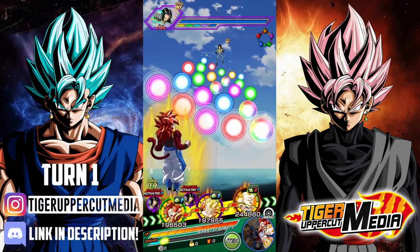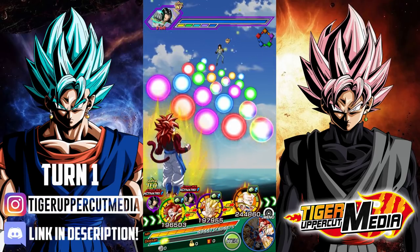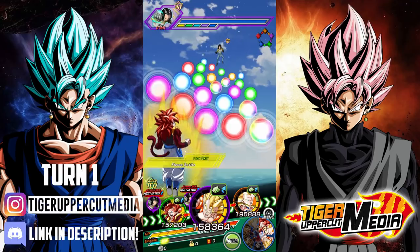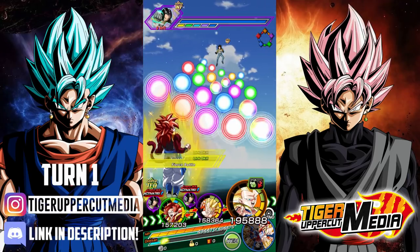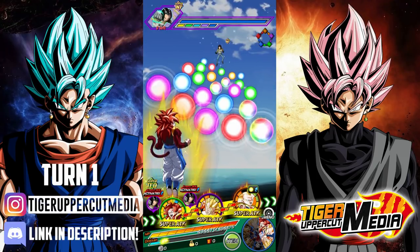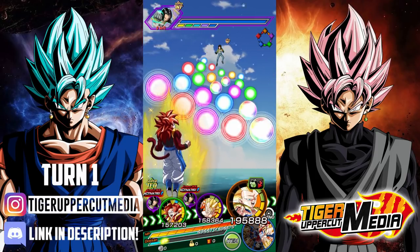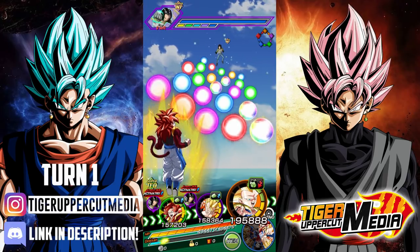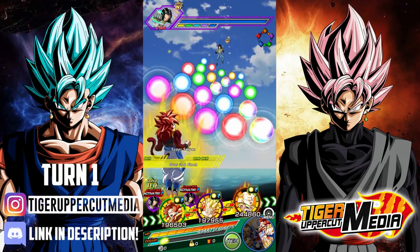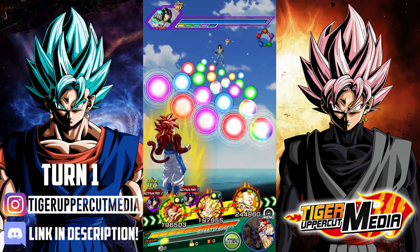So in this first rotation, we have Super Saiyan 4 Gogeta, Int Gogeta, and Physical Super Saiyan 3 Gotenks. For the sake of simplicity, let's call the spot that Super Saiyan 4 Gogeta is in slot 1, this is slot 2, and we'll call this one slot 3. Slot 1 and slot 2 are considered the main rotation slots — the characters in these two slots will stay together and come back every other turn. Slot 3, which Super Saiyan 3 Gotenks is currently in, is the floater slot. The character in this slot will come back every third turn, so they won't stay linked to anyone.